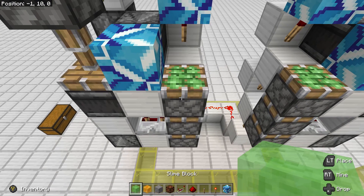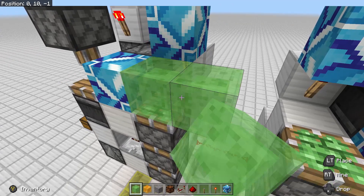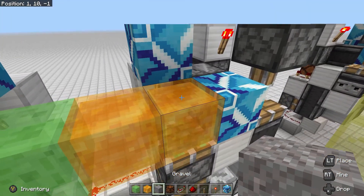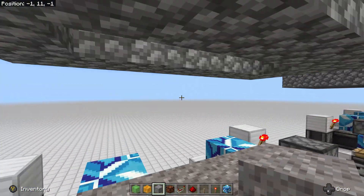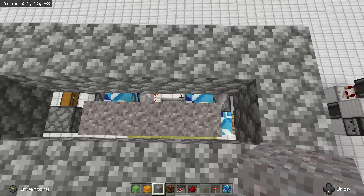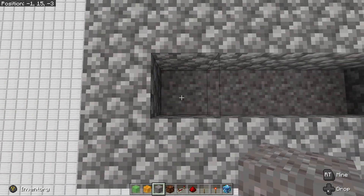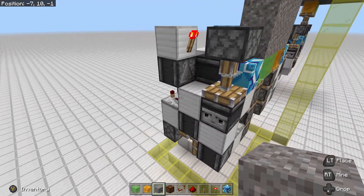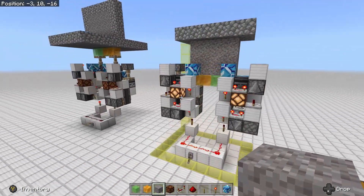Place two slime blocks on this one and two honey blocks on this one, followed by your gravel or powdered concrete. Build it up four blocks and your door is complete. Flip the lever and it should close.